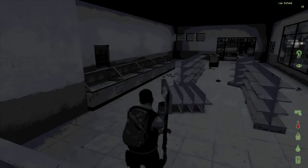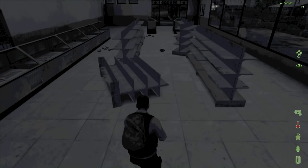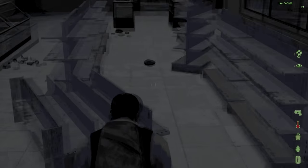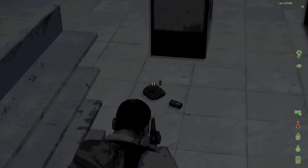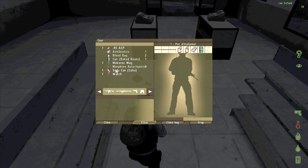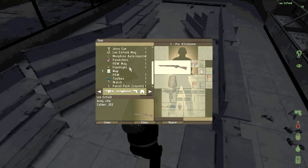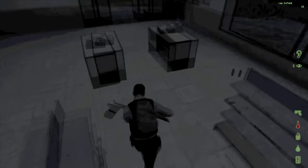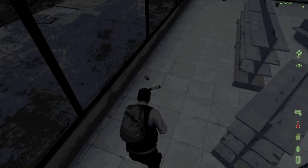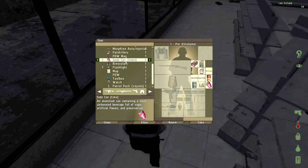Sorry, I had to close out Skype — apologize for that. Looks like we got a Lee Enfield. There's tons of stuff in here, tons of food. I need to get more of these Cokes. I'm looking for a map — that is a map. Binoculars. Get another flashlight and some more Cokes. I'll go ahead and eat one of these canned goods and take a coat.